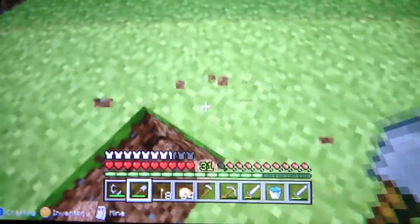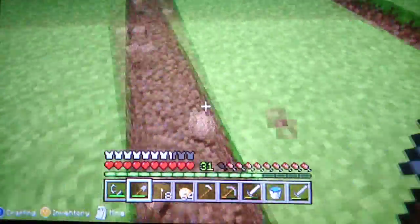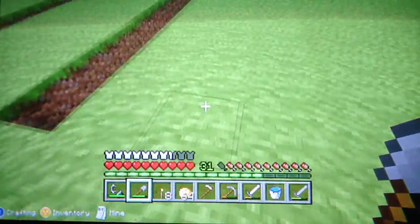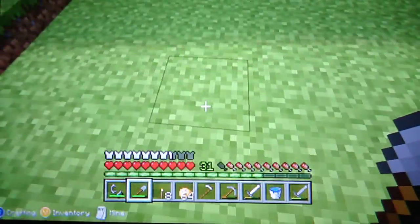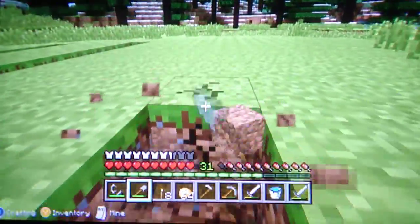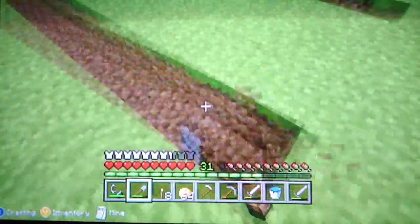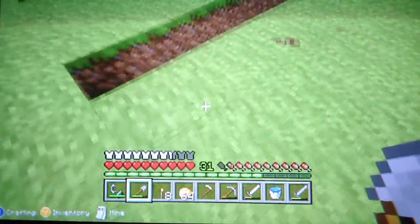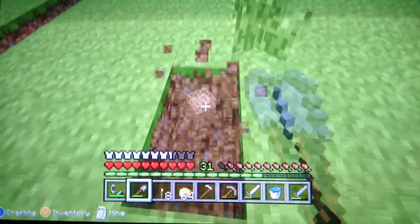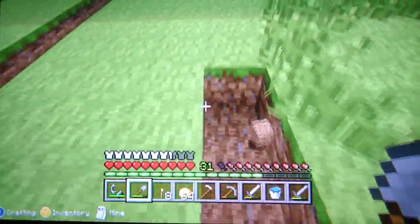So we're just going to do a few rows of water, and I'm going to cut to where I get all the water because it's going to be a pain going all the way over there. I really don't want to spend two hours doing that. So I'm just going to get the basic landscape, then I'll get the water and cut to that part. I think it's supposed to be three, like that, but I don't know.